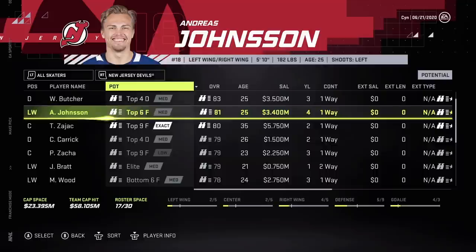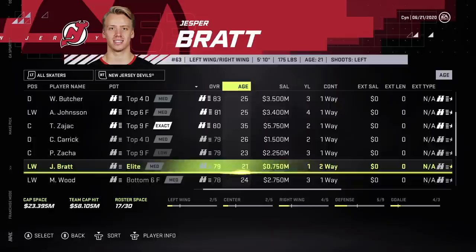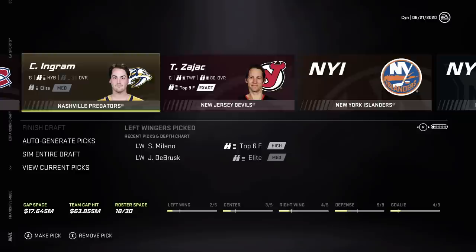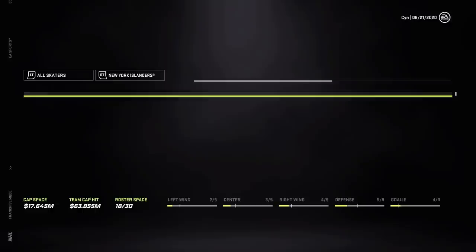New Jersey — Butcher, Andreas Janssen, Zajac. We'll probably take Zajac off their hands. But they got Jesper — why is he 21? He might not actually be supposed to be exposed. You know what, let's just take Zajac, that'll free up cap space for them. They could get back to being a good team. Remember last year, New Jersey would always have like 10 million dollar centers?